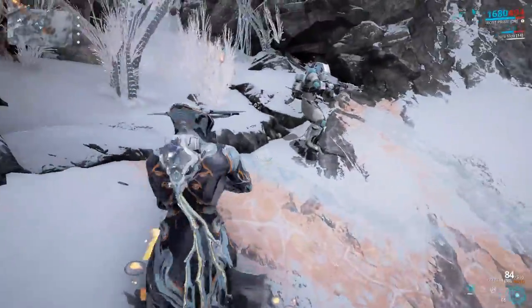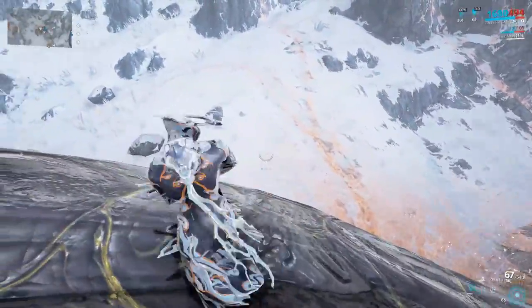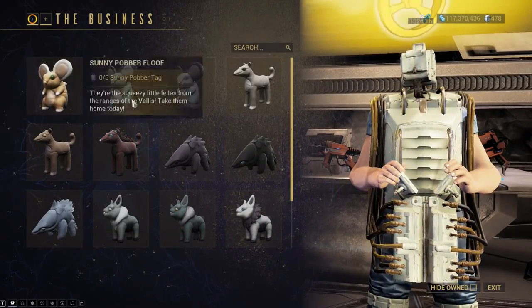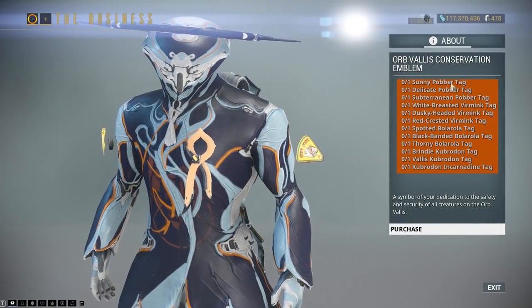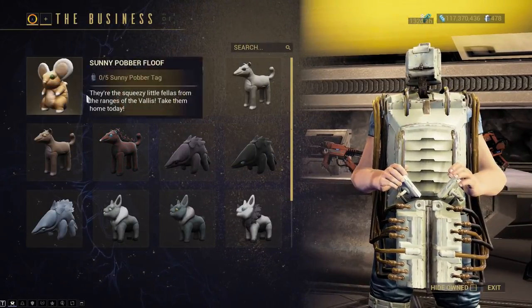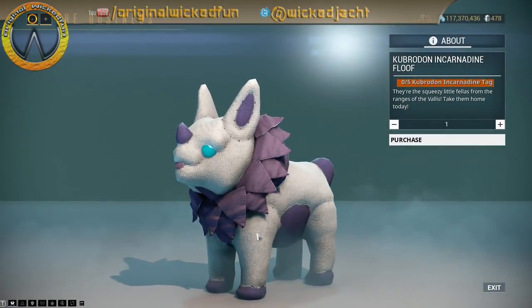There's also the conservation system, where you find an animal's poop and track it down to tranquilize it — very time consuming but you need it. You can get plushy versions of animals you save, which you can then place on your landing craft. You need one of each and five of each type to get a plushy, so there's a lot to find and catch. Thanks for watching — I'm going to go get my sanity checked.